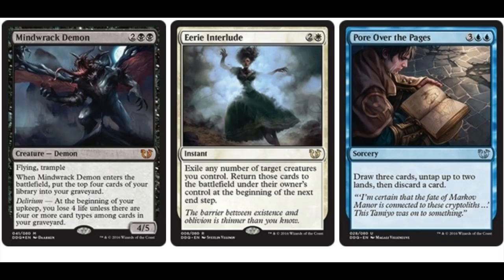Hey guys, today we are going to go over six cards from Shadows over Innistrad. These were spoiled in the Curse vs. Blessed precon. Curse vs. Blessed looks pretty good — you got Geist, you have Gravecrawler, and you have some new cards.